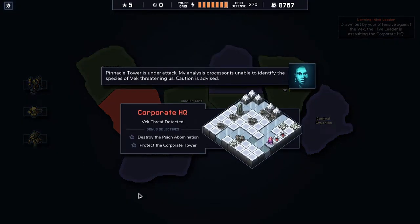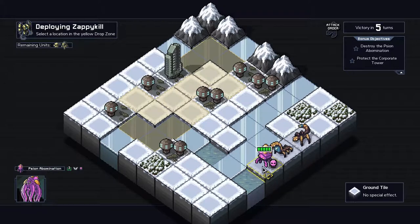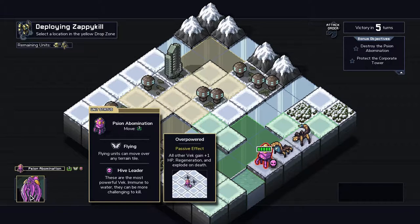Pinnacle Tower is under attack. My analysis processor is unable to identify the species of Vec threatening us — caution is advised. Our objectives tell us it's a Scion Abomination, which is probably going to give other Scion a bunch of nasty perks and have a bunch of hit points — probably six. The Scion Abomination has three movement, it flies, five hit points, all other Vec gain plus one HP, regeneration, and explode on death. It's buffing their health, giving them regeneration so only hurting them is less effective, and they'll explode on death.